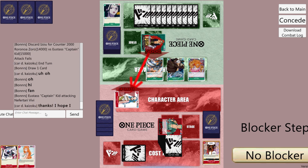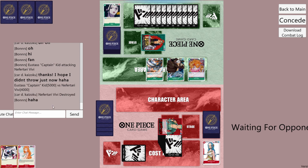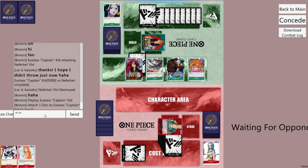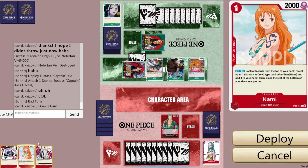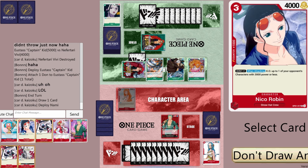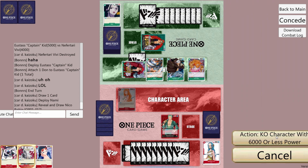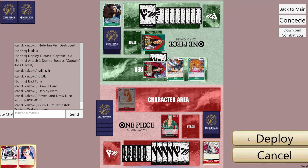They attack our vivi with kid. Then they play 8 cost kid — oh it's over. Or not. Jet pistol top deck. Let's play Nami — no luffy or Diable Jom, seriously? We'll take Robin I guess. Let's just jet pistol law. We can combo Robin with round table next turn to handle 8 cost kid. We'll play Robin and pass.